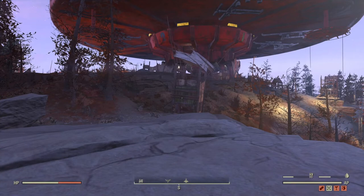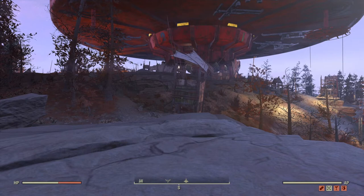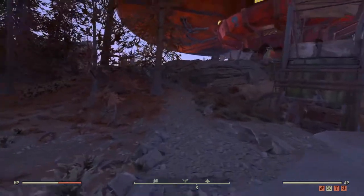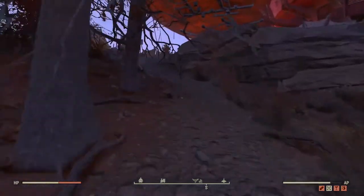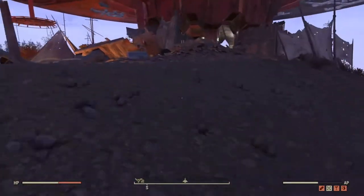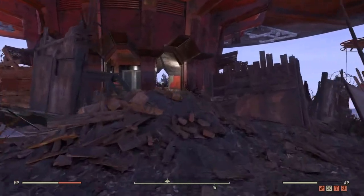Hi guys, PJ here with another Fallout 76 guide video. Today we're doing Flavors of Mayhem, which lets us continue with the Missing Link — a larger quest in the Fallout 76 game also tied to an achievement or trophy depending on your platform, so it's well worth getting done. A lot of this revolves around doing things for Rose the raider at the top of the world.